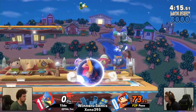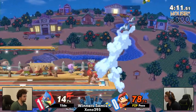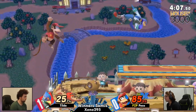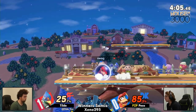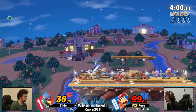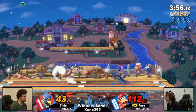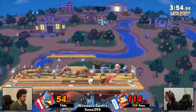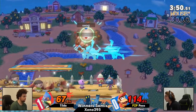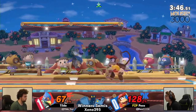An unfortunate air dodge from Tilde — that was kind of funny. I think if Tilde was facing the other way he would have just gotten to the ledge. Still a really good amount of extra credit in favor for Tilde, with Peko at almost 100%. Anything you do here you can get a drag down into back air, up air — all these options as Peko's percentage only goes higher and rage builds up.